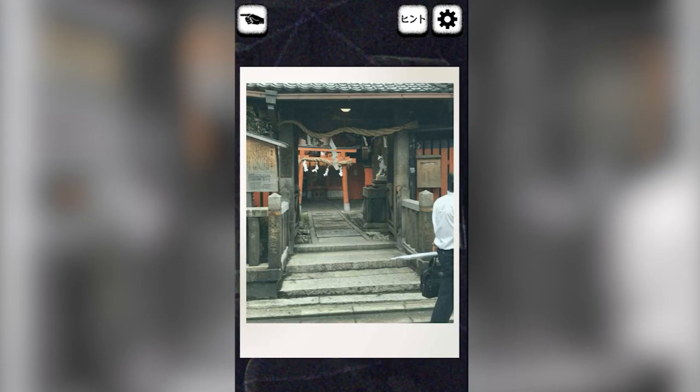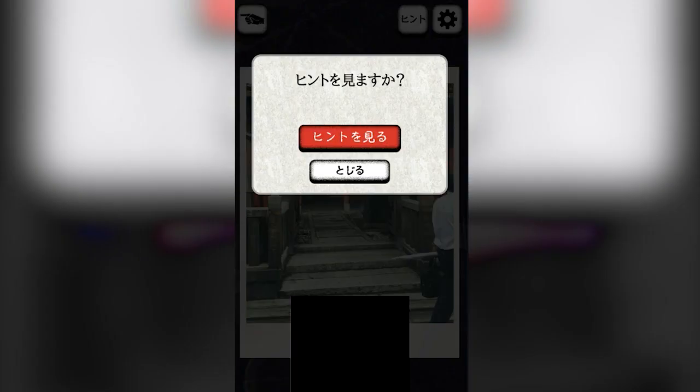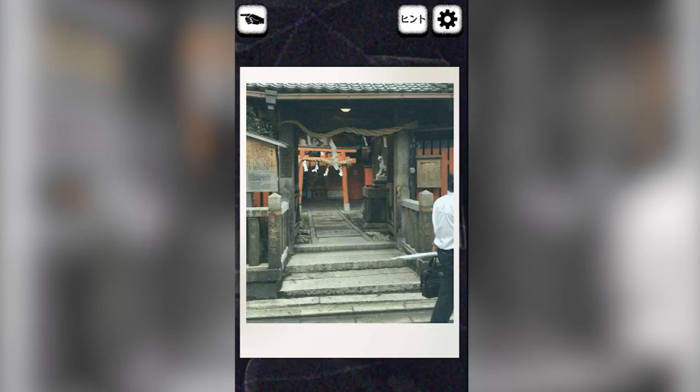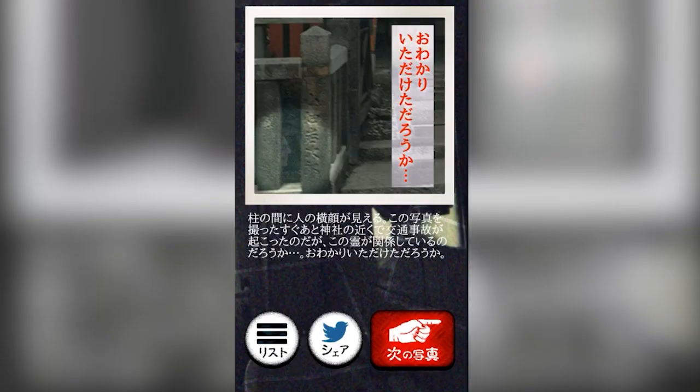We're at a shrine. I like shrines. Where is it? I don't see it — now I'm scared of clicking anything because I don't want to go through several ads to get back. Look at the pillar. Which pillar? This looks like a face — I'm going in. I see it. You can see a face besides the pillar. Apparently there was an accident close to the shrine — maybe it's got something to do with that.